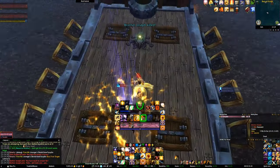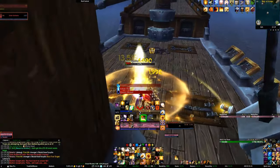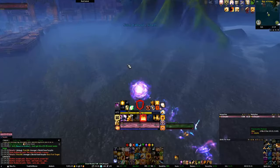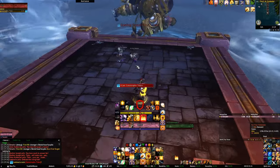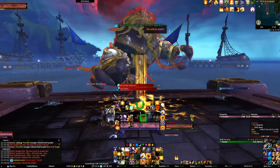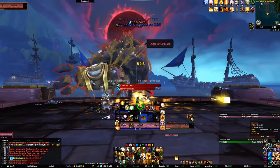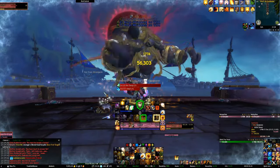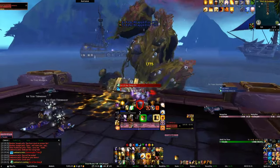After killing the boss, click on the orb to go left and kill that boss — this boss is easy, you can just ignore the mechanics as they don't really hurt. After you kill that boss, click on the orb and go back to the main boss. The main boss is also pretty easy. There is an add that may spawn, and that add can heal the boss a little, but the healing isn't very much, so I personally recommend just sticking on the boss and ignoring the add.